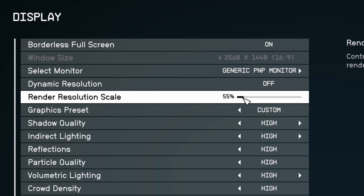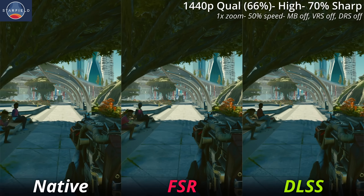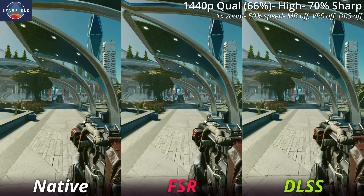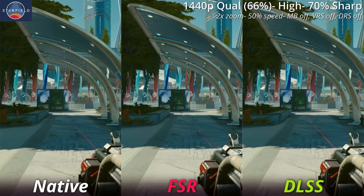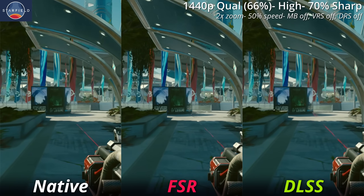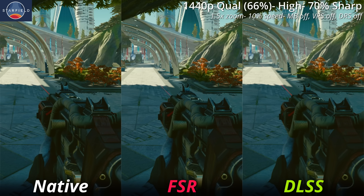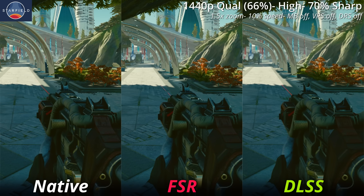If we up the resolution scaling to around 66%, which is equivalent to quality settings in a lot of other games, does the gap between FSR and DLSS close? FSR still has the same issues compared to DLSS — they just aren't as noticeable at higher render resolution. As you can see in the distance with these railings, just like on performance settings, they're still quite aliased, quite shimmery, and not as stable as on DLSS. There's still ghosting, it's just not as pronounced on either of them anymore, but DLSS is still king in this regard.